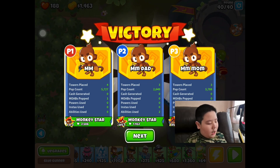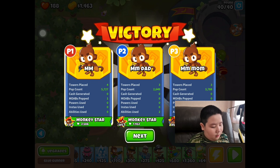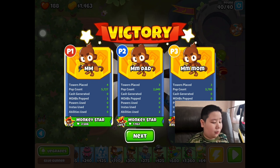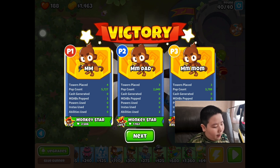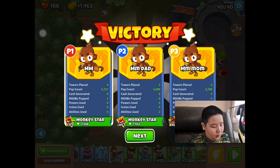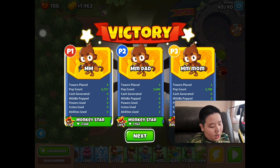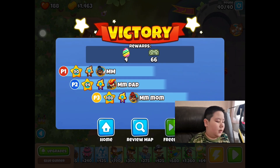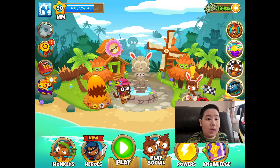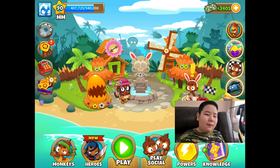I had 5,000 pops, my dad had 2,000 pops, and my mom had 3,000 pops. I placed 4 towers, my dad placed 3, and my mom also placed 3. I popped 1 MOAB — I found one that popped it, I don't know why that didn't count. My dad used 2 abilities. That's going to be the end of this video, guys. Thanks for watching, please subscribe!